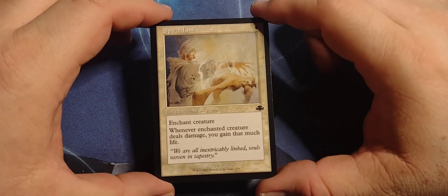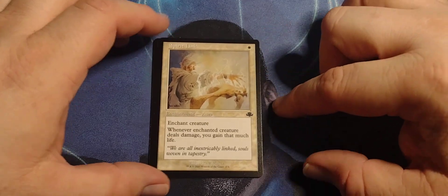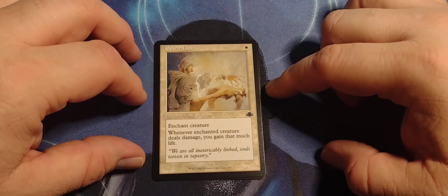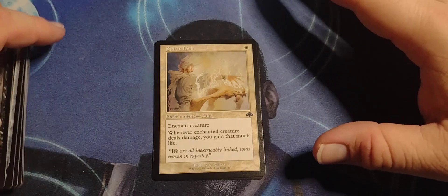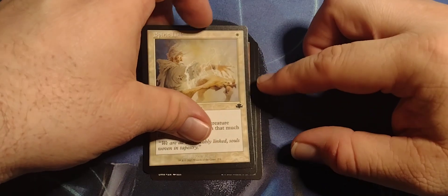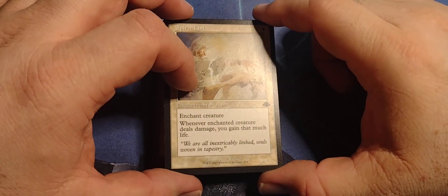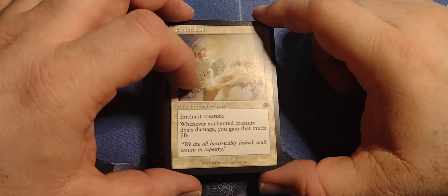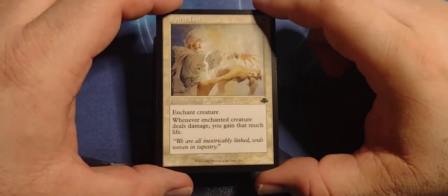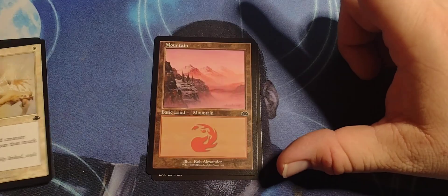We got a classic art Spirit Link — single white enchantment aura. Enchant creature: whenever the enchanted creature deals damage, you gain that much life. I mean, literally Life Link. There might actually be a card called Life Link that inspired this, or it might just be Spirit Link anyway.